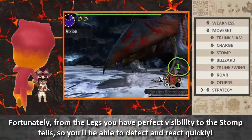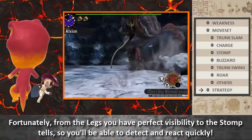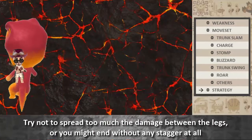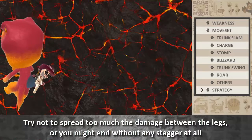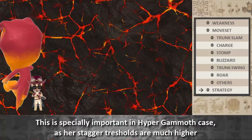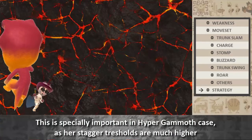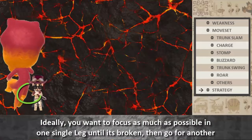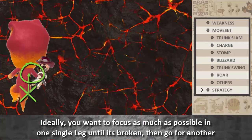This safety allows for an all-out aggressive style where you can constantly attack her legs with little downtime. Don't overcommit though — greediness is one of the worst enemies of a hunter. Remember to pay attention to her stomps, her most dangerous moves with this strategy. Fortunately, from the legs you have perfect visibility, so you'll be able to detect and react quickly. Try not to spread too much damage between the legs, or you might end up without any staggers. Focus as much as possible on one single leg, and when it's broken, go for another.